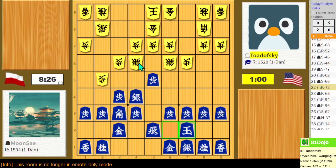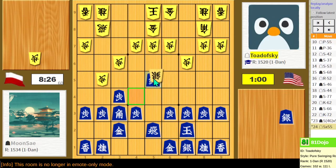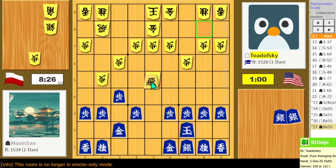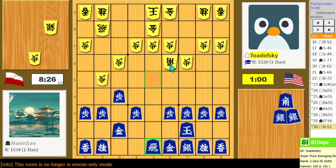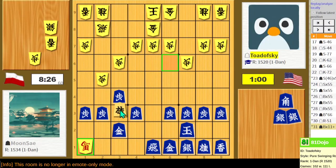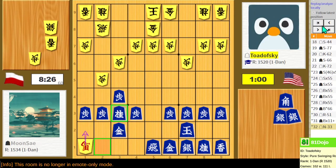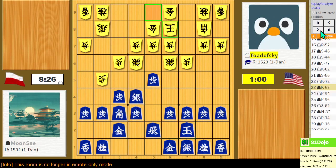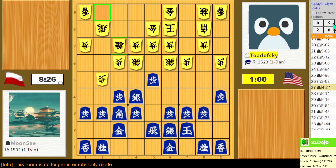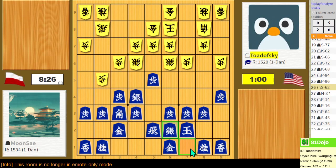If they exchange everything on 5-5, my rook takes at the very end — and technically I come out ahead. So that's why they didn't do it. I was afraid this whole time of silver takes, silver takes, silver takes, bishop takes, bishop takes, rook takes — but I come out ahead on this exchange, even after they take my lance. This is why, despite them bringing out both silvers, this is actually stable. I'm not sure what I'm trying here — putting pressure on their king. I was panicking, debating whether to build a Mino or something.